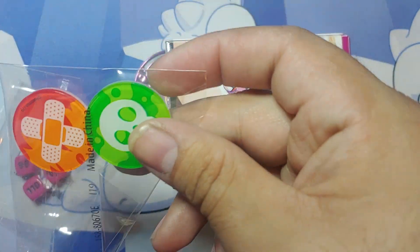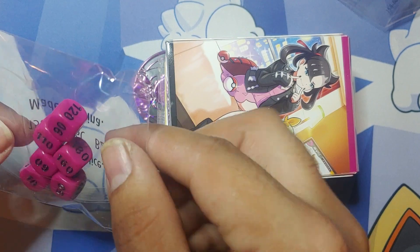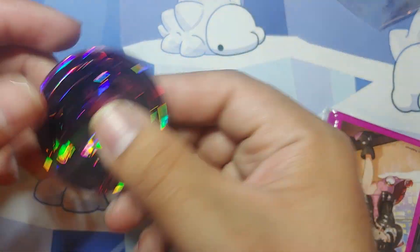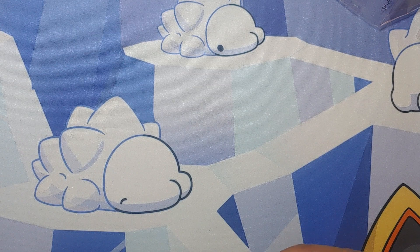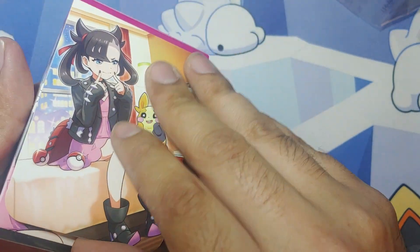So we have the Poison and Burn markers, damage counters. We get the Jumbo Marni Coin — it's pretty cool. Then we got the Marni Sleeves, which is exciting. I can add that to my sleeve collection. And then we got this Marni Duck Box.